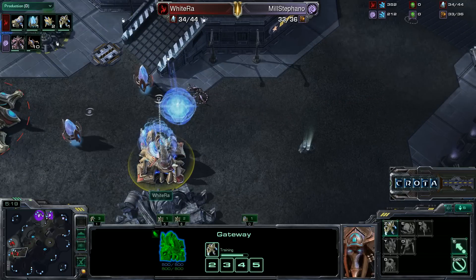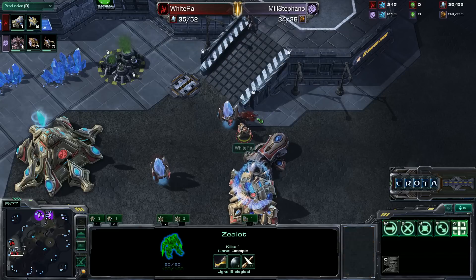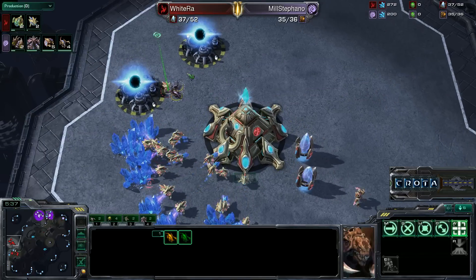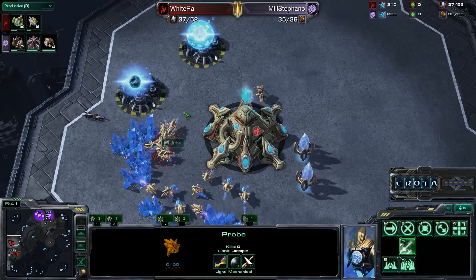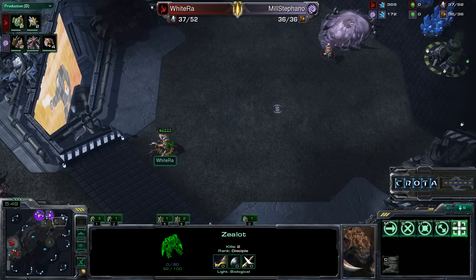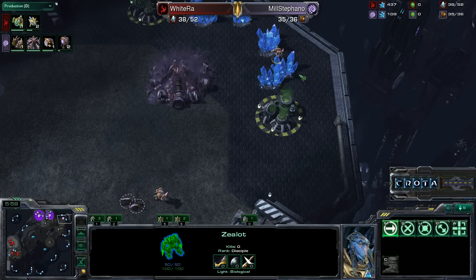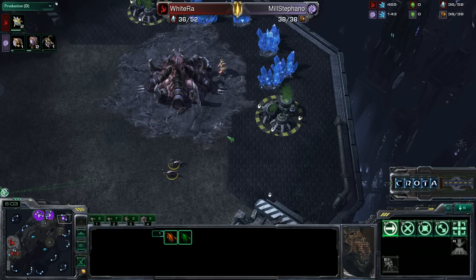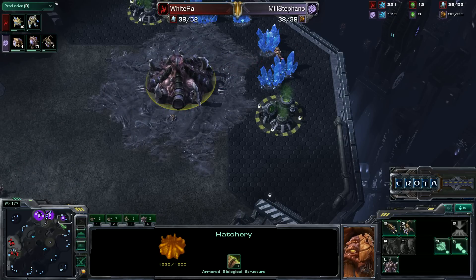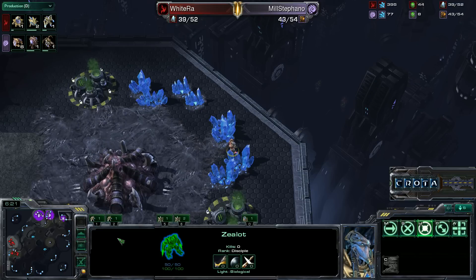White Raw is not going to get a probe on the front door, and that is going to be very bad news. Stefano knows exactly what's going on. Two Zerglings are running around inside the base as White Raw tries to run the probes away. The Zealots are forced to come back and clean up the Zerglings — one Zealot gets taken down. Four Zerglings chase the last Zealot, but the Metabolic Boost still hasn't started, so the Zerglings can't get a good surround on it.